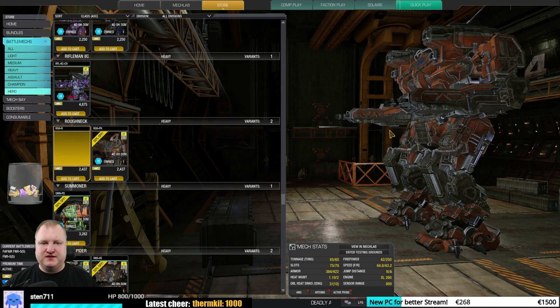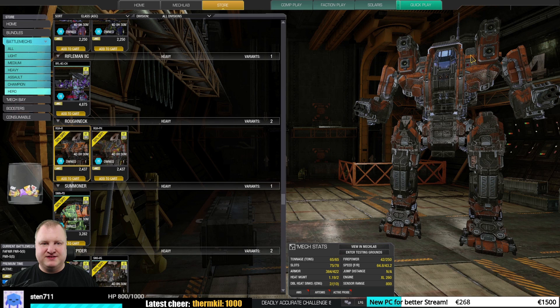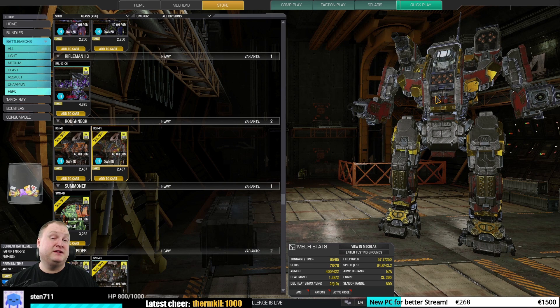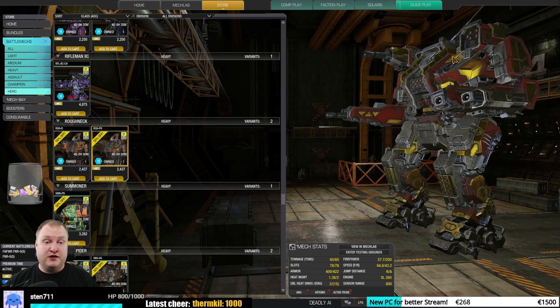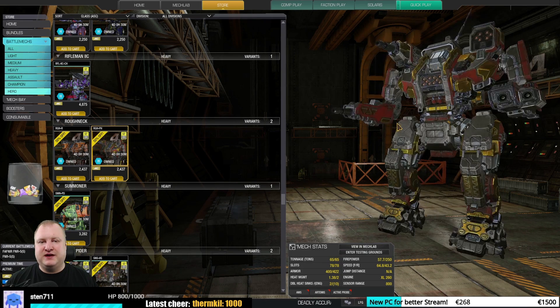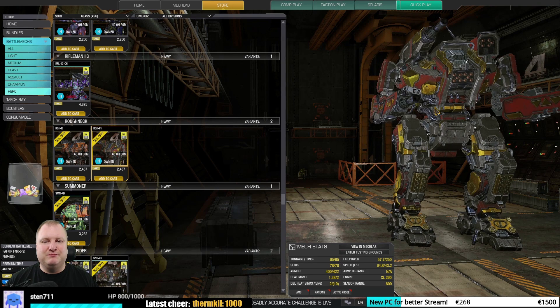Switching to the Roughnecks: the Reaver has interesting hardpoints for energy weapons, but the arms with the DAKA are far-slung apart and therefore problematic — okay to meh. The Roughneck Powerhouse — must-have, really really good brawler, very nimble and agile. Nice high hardpoints for something like an AC-20 and triple SRM-6, a lot of fun to play. That's a mini-Atlas basically. Very good to must-buy.